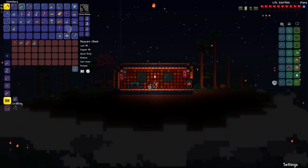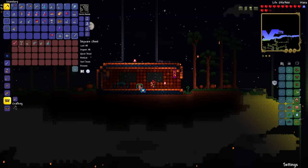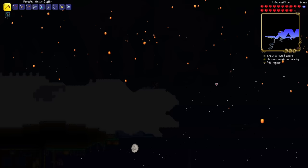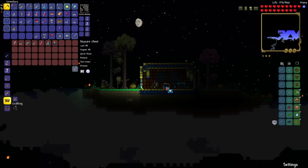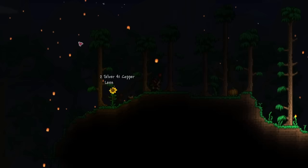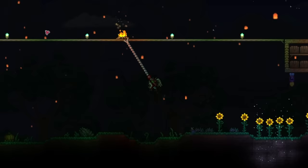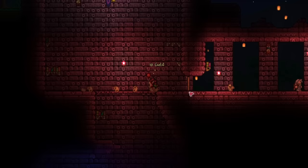Here's my first chest — we got the Shiny Red Balloon. Here's the second one — the Star Fairy, let's toss that away. And here is the last sky island — this should have the Fledgling Wings. Let's go to the edge of the world now to find some Goblin Scouts. Actually, I'm gonna go to the dungeon and try to find a Water Candle that's closer to the surface so I can make the Goblin Scouts spawn faster. Okay, here it is — there is our Water Candle.